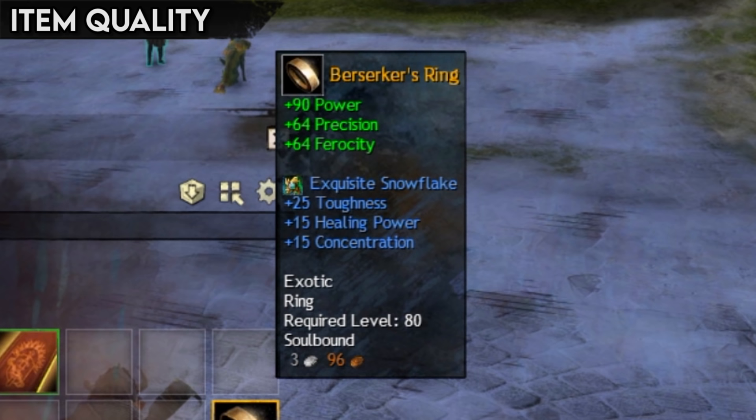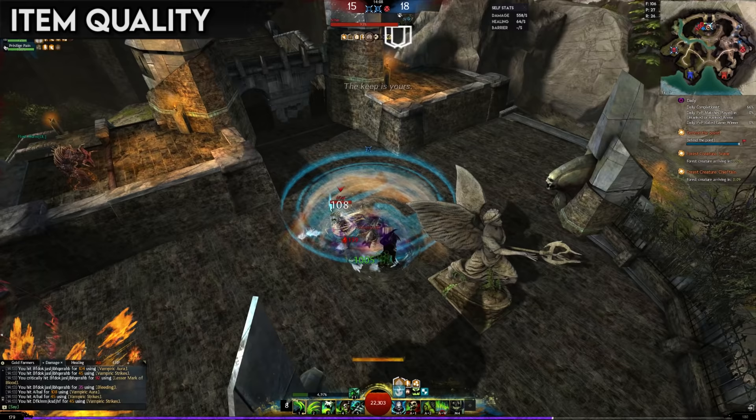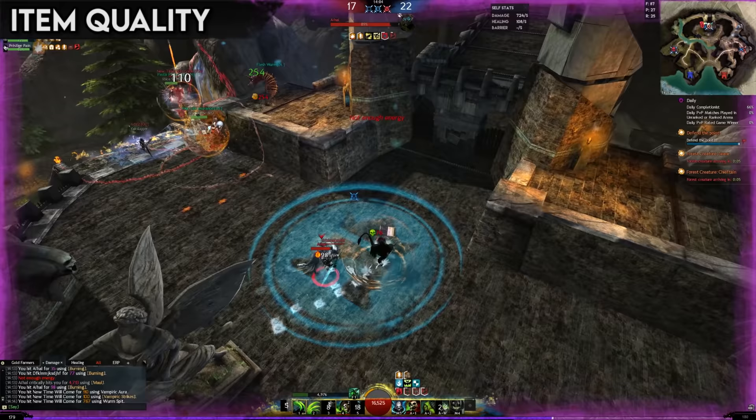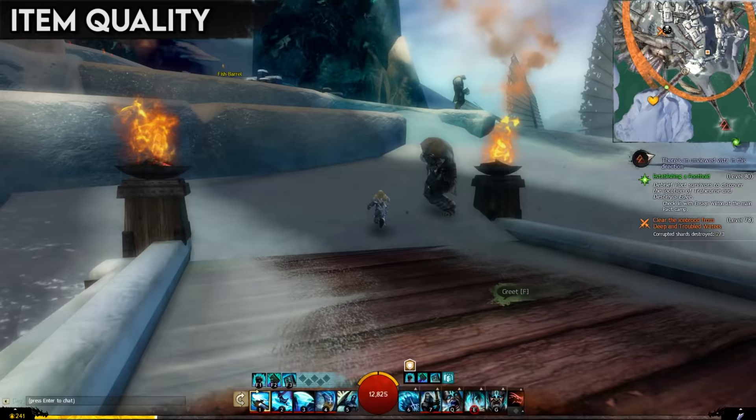There is a slight quirk specific to exotic trinket items — they actually have their attributes split into two: the main attributes and then an upgrade slot that offers further potential customization, as the upgrade, usually a gemstone or crest of some kind, can have different attributes to the item itself. This is seldom important, though, as ascended gear is just better, and you can achieve the same customization by just mixing and matching items.